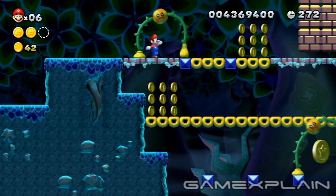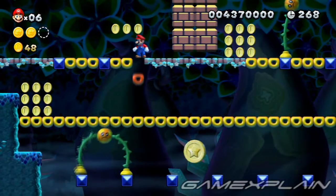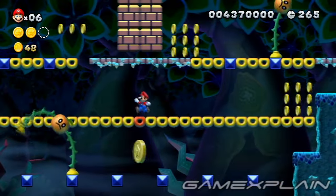You'll find the third and final Star Coin near the end of the level. Make sure the Bram Ball below is out of the way, then ride one of the dropping platforms right onto it.